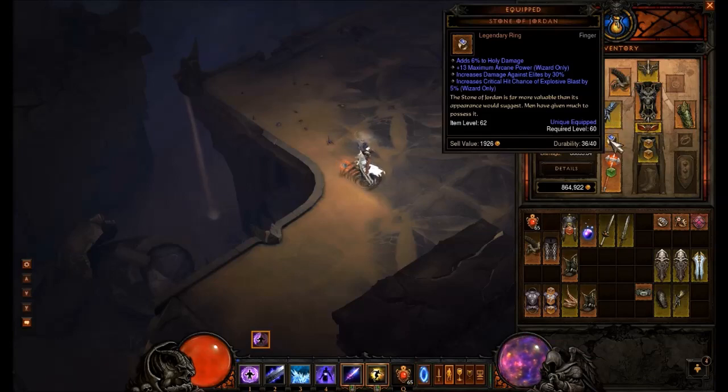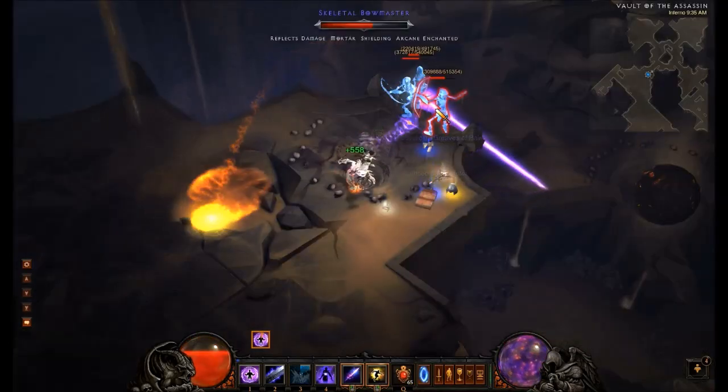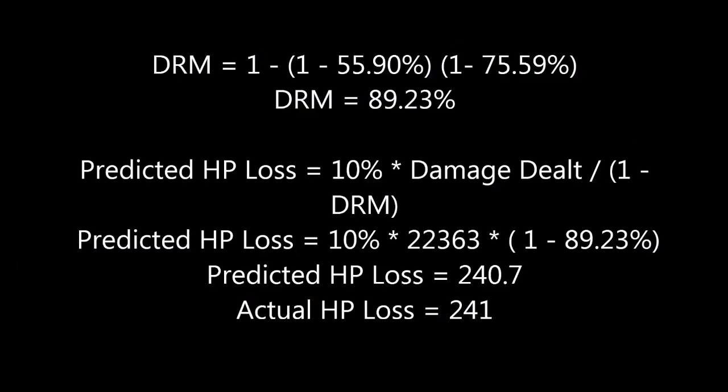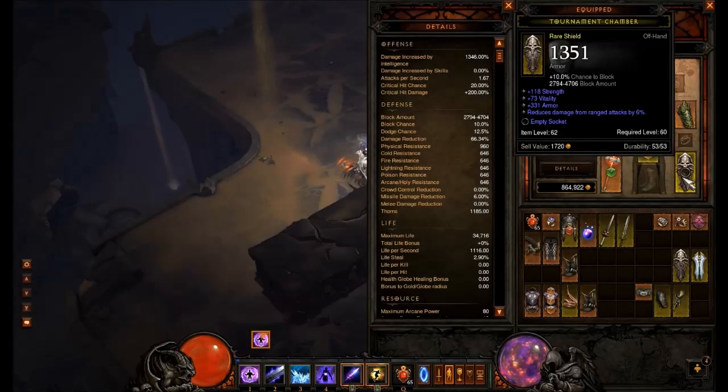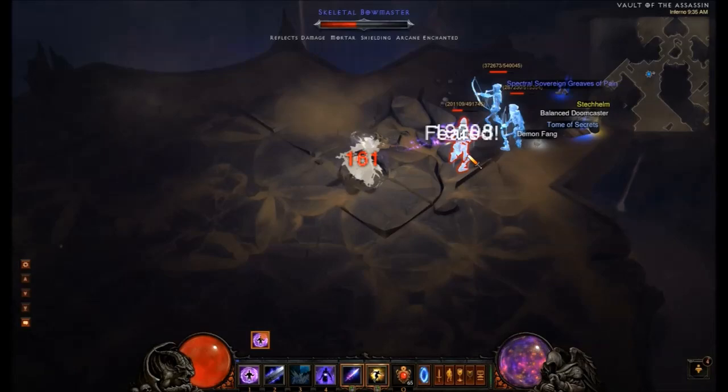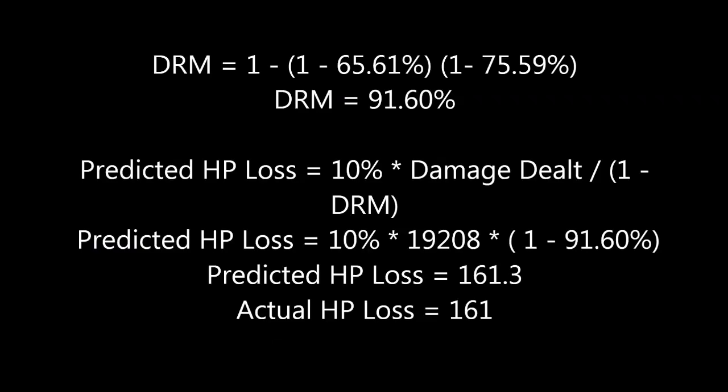The next experiment shows that the SOJ elemental type doesn't affect our damage calculation. After doing 22,363 damage and taking 241 in return, you can use the DRM that incorporates physical resistance and come up with the right number for damage taken. The next clip demonstrates that reduction from ranged attacks has no bearing on reflect damage DRM, since the model predicts the damage correctly without taking it into account.